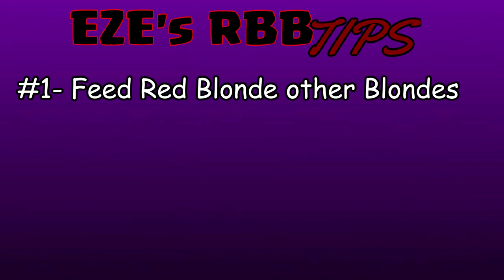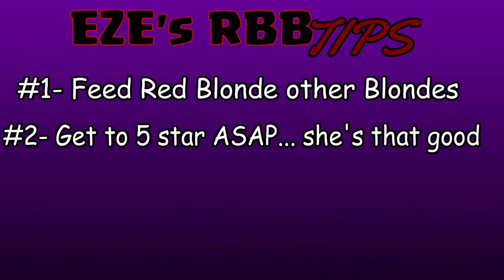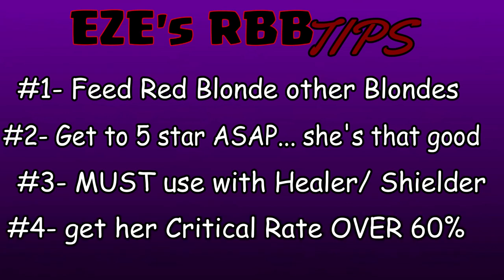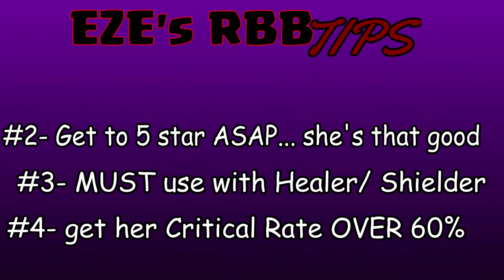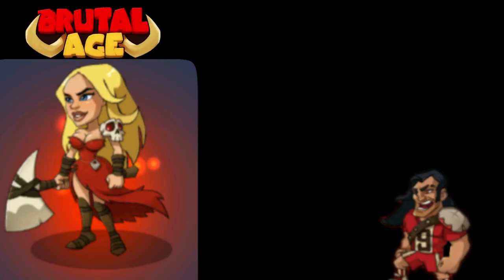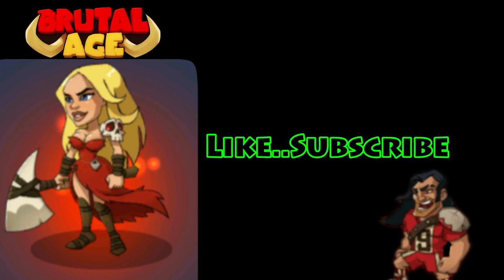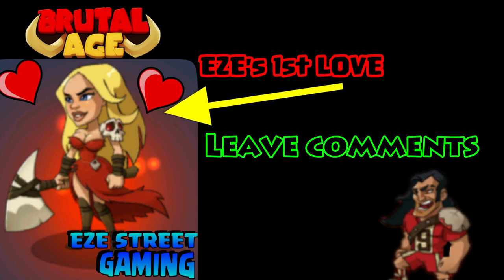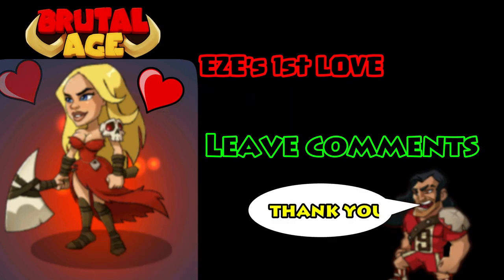Easy Red Blonde Beauty tips: number one, feed Red Blonde as many blondes as possible to get her skills up as high as possible. She has a ton of skill levels and you can get her attacks way up there. You should get her to five-star as soon as possible — six-star is one you'll want to upgrade all the way. Make sure you have a healer or shield; I had the green catfish so no one could damage her because of the shield. Make sure her critical rate is over 60% — no sense in having critical rate damage really high if your critical rate is only 15%. I know it's a quick video, but trying to keep them short and keep everyone involved. Appreciate everyone for watching — until next time, it's been Easy Street.